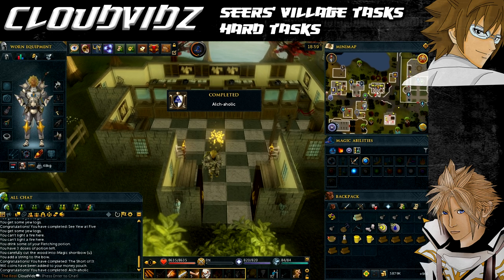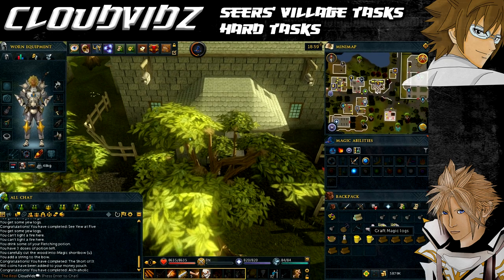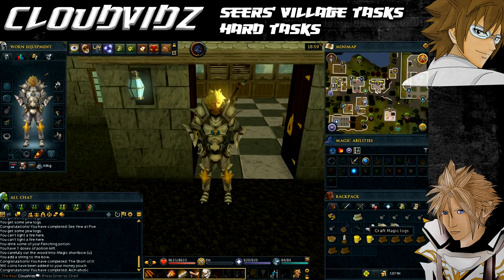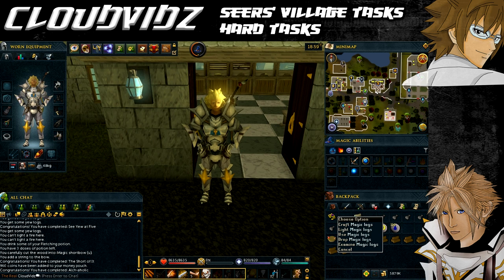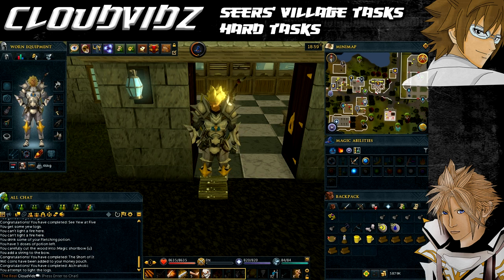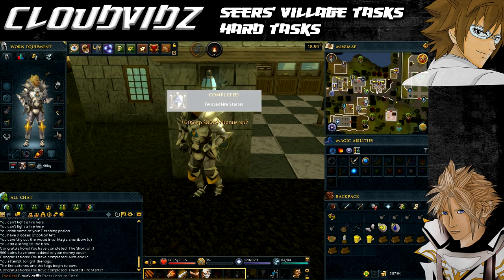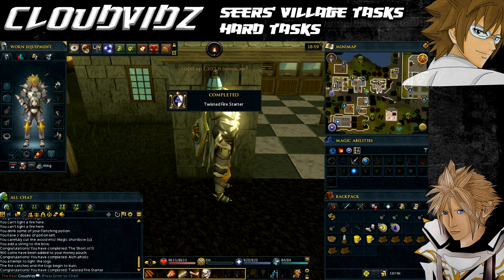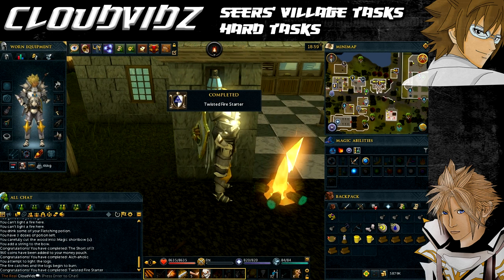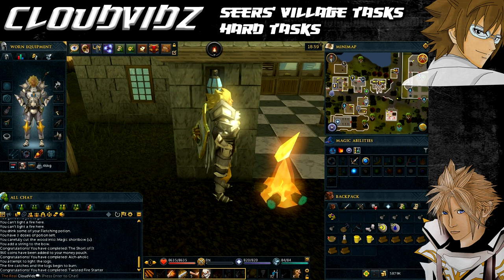The next task is called 'Twisted Fire Starter' — burn a magic log in Seers Village. Step outside the bank and use your other magic logs to light a fire. That task will be complete. This requires 75 Firemaking, but you can use a spicy stew to boost your stats if needed.